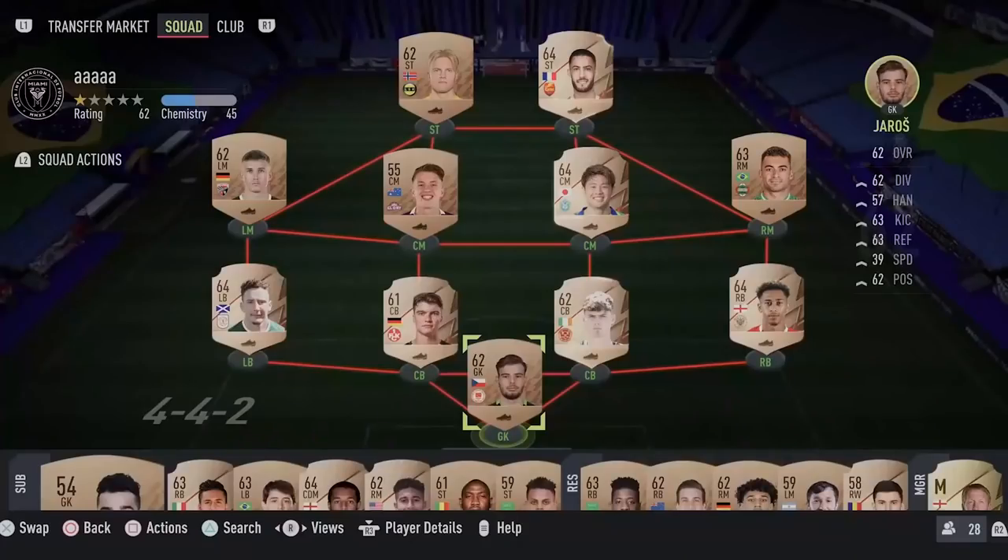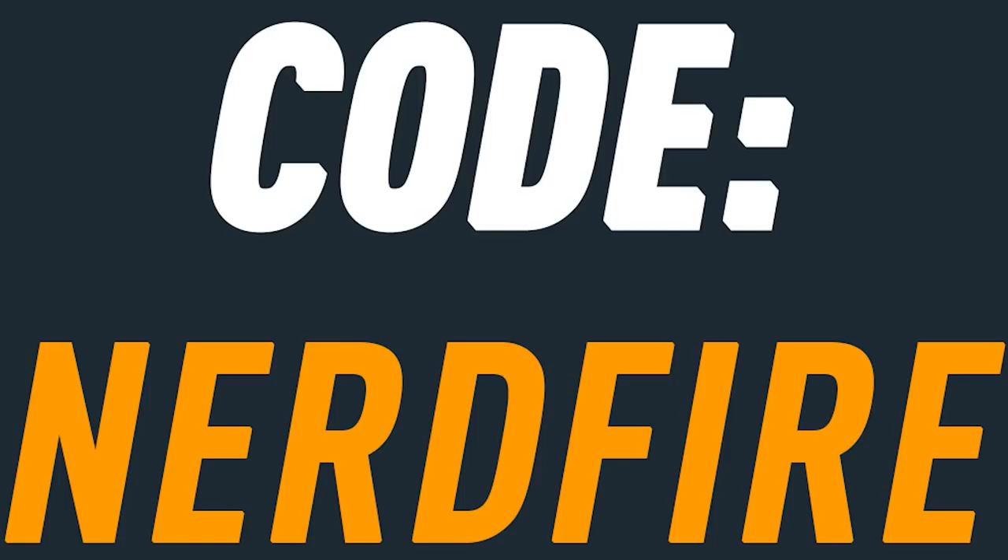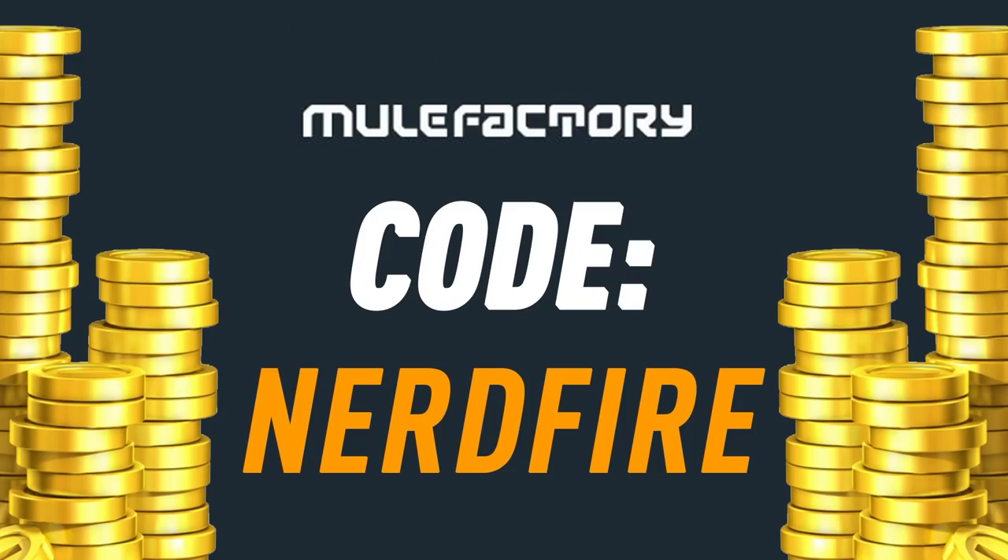Mid icon pack is back again — we're going to open mine today and do a stat reveal. We've also got some play picks that dropped today and some store packs. If you want to kick-start your FIFA 22 team, head over to mooglefactory.com for the cheapest, safest, and most reliable coins. Use code 'nerdfire' at checkout for five percent off your order.